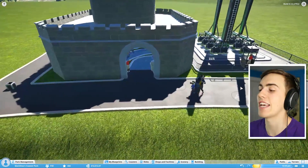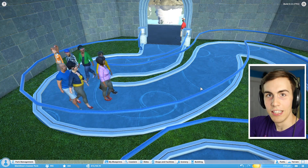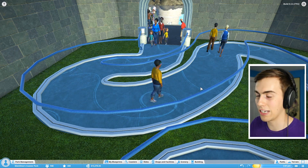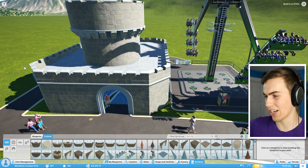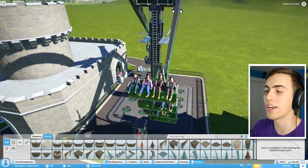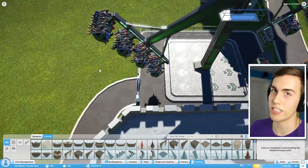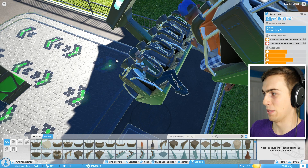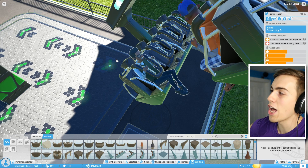I want to put some castle flooring inside so you're not just looking at grass — grass doesn't belong inside a castle. I tried but I can't put flooring in the building because it covers up the queue line. But I have to appreciate the fact that the ride is already full — look at all those people! There are a couple empty seats, probably because nobody wanted to sit next to Elmer Jensen. He says 'I've been to better theme parks, not much scenery here' — he's a freaking snob!